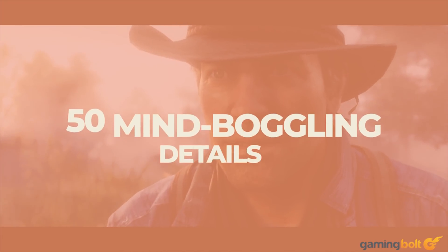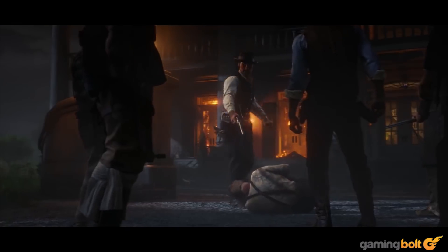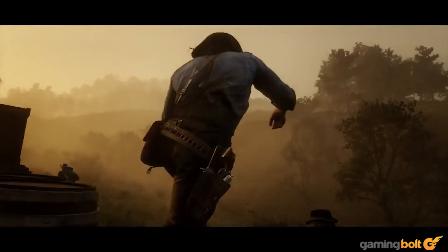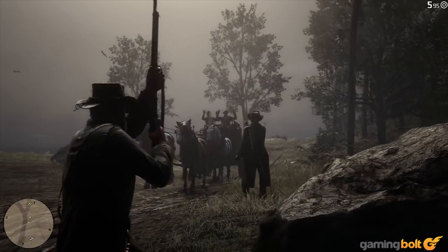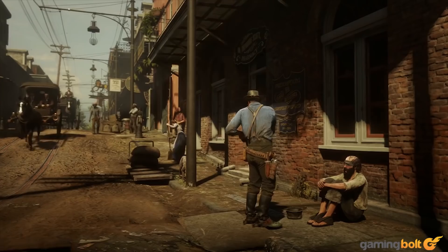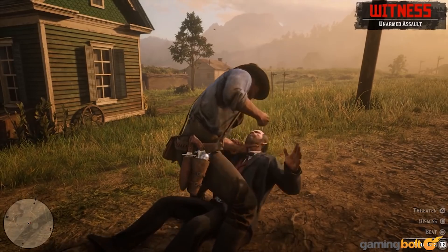GamingBolt presents 50 mind-boggling details in Red Dead Redemption 2. Red Dead Redemption 2 follows a ruthless gang led by Dutch Vanderlinde with Arthur Morgan by his side. Life is good, that is until something goes wrong during a heist and the Vanderlinde gang is on the run. Players control Arthur and attempt to avoid the authorities while ensuring the gang's survival, with side missions, memorable characters, and interesting activities to explore.